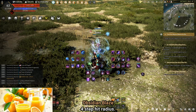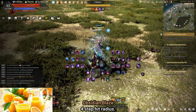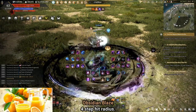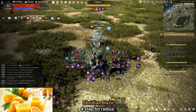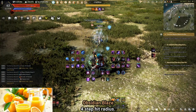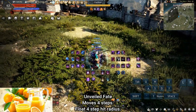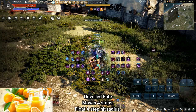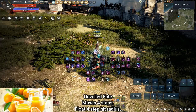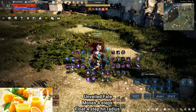Obsidian Blaze: last-resort protected filler damage; can be used to feint a Wheel, though it's rare. There is a distinct difference in audio, so if your opponent has audio on, they can tell the difference. Unveiled Fate: can be used as secondary CC but risky because it's slow — that initial Unveiled Dagger part doesn't actually CC and you're locked into the animation the whole time.